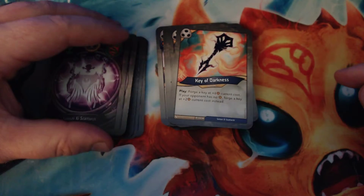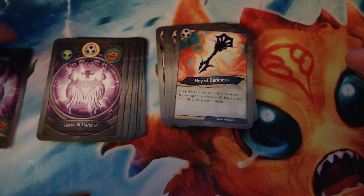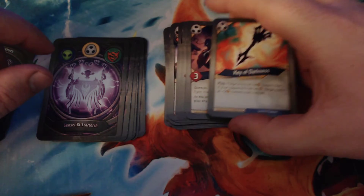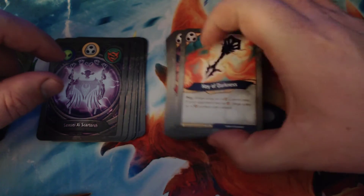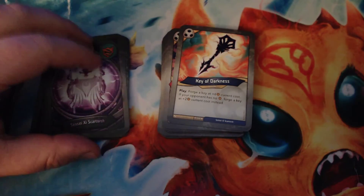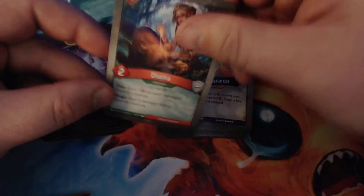Key of Darkness is a rare key-cheating card. When you play it, you forge a key at plus six current cost. But if your opponent has no amber, it's plus two current cost instead. So if you've had a good turn stealing stuff and got your opponent down to zero, you can forge for eight, which is really good. Otherwise, forging for twelve is not so good — but if you're worried about your opponent having a bunch of steal, then maybe it's the right move.